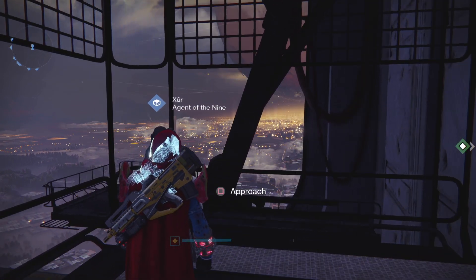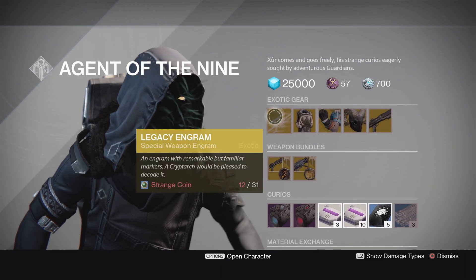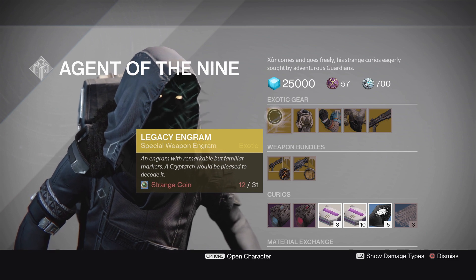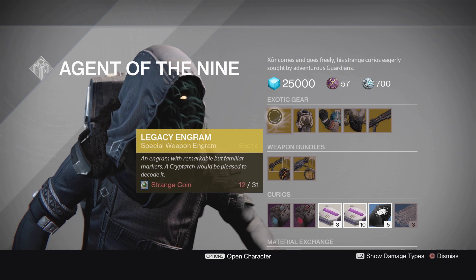But now, let's get back to the point of this video. It's Xur. What's he got this week? Of course, we have a Legacy Engram. This is a Year 1 Power Level Exotic Special Weapon. If you need a Year 1 Exotic, go here to get it for 31 Strange Coins.